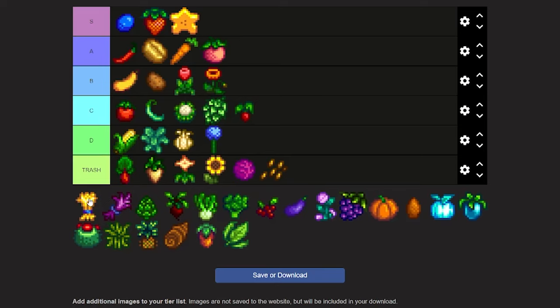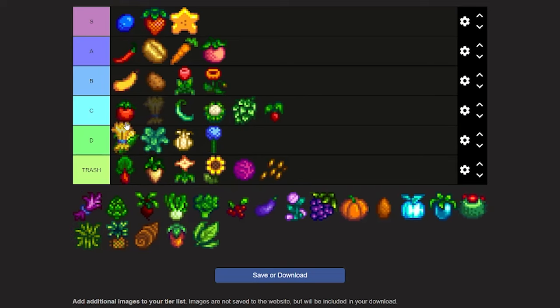Now we're on to wheat. Wheat is honestly a useless crop — not much to do with it, kind of like a sunflower. What's the point of growing wheat when you could just buy half the stuff from Pierre? There's no reason to grow this unless you need it for a bundle. I'm gonna put it at mid-tier trash.